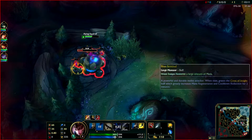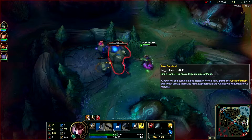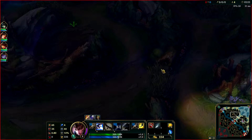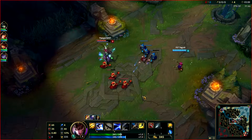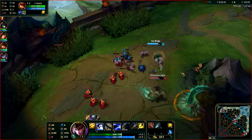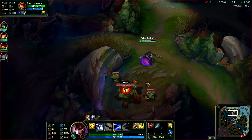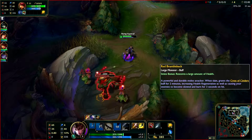In the footage you'll see me do Gromp, Blue, Red. Then you'll see me make a gank mid lane and get a kill for first blood. Then I get the crab between top and mid, and then go top lane to make another gank and get another kill. If you ever wonder when to gank — whether after 1 buff or 2 buffs — especially playing Quinn, as long as you pay good attention to the map, I like to check how my lanes are getting on as I cross parts of the map, and I think that's really important.